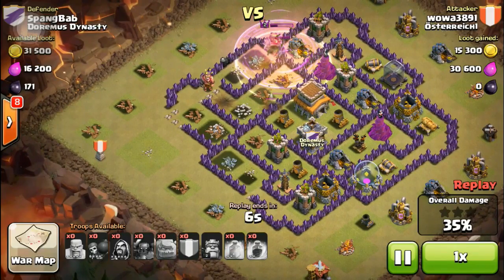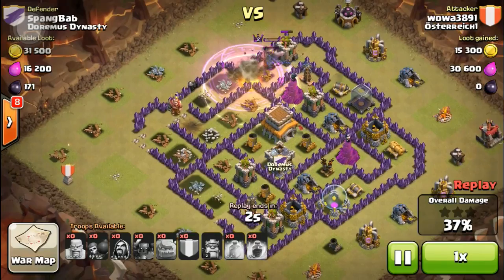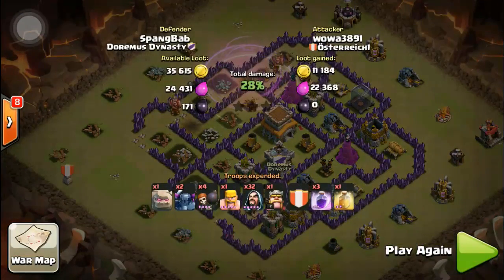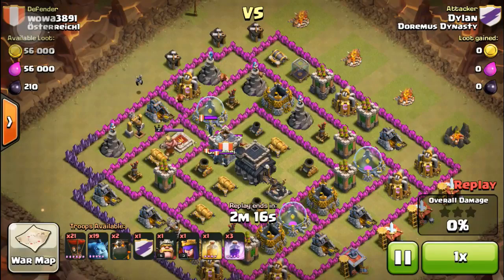Yeah, just way too many wizards — 29 wizards is just beyond too much. This guy ends with 39 percent on a town hall 8 as a town hall 9. That's unfortunate.